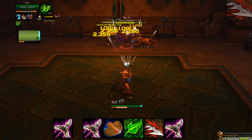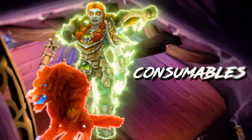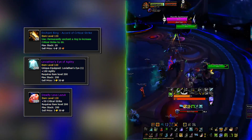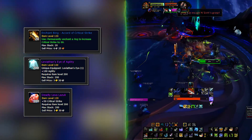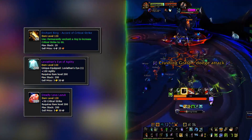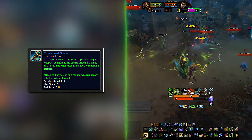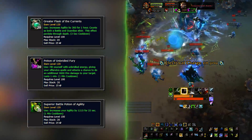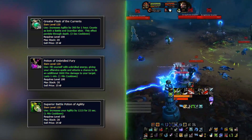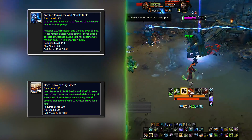Play BM even if it seems simple — once you play it enough you'll add your own tweaks to the rotation. Since stat priorities won't change this patch, consumables stay the same throughout. For ring enchants take Accord of Critical Strike. For gems, get one Leviathan's Eye of Agility and fill the rest with Deadly Lava Lazuli. For your weapon, get the Crow's Nest Scope — this works well with Dance of Death traits since it boosts crits. For alchemy: Greater Flask of the Currents, Potion of Unbridled Fury for single target, and Superior Battle Potion of Agility for everything else. For food, use the new feast if available; otherwise use McDaniel's Big Mech for the best crit buff.